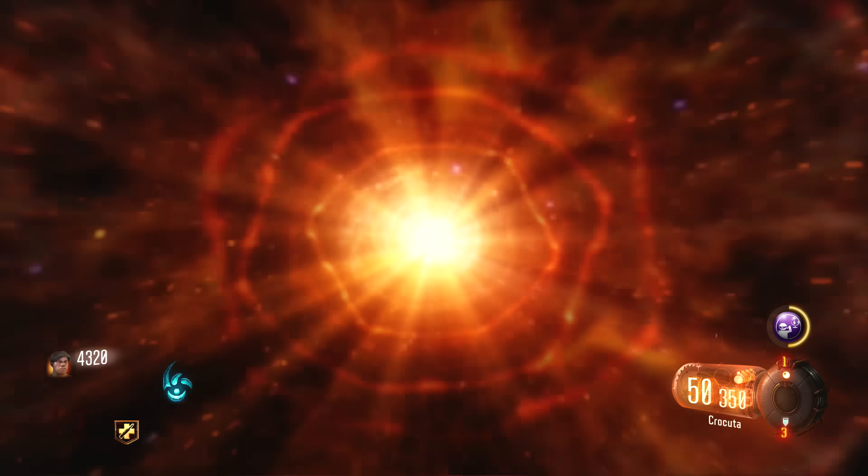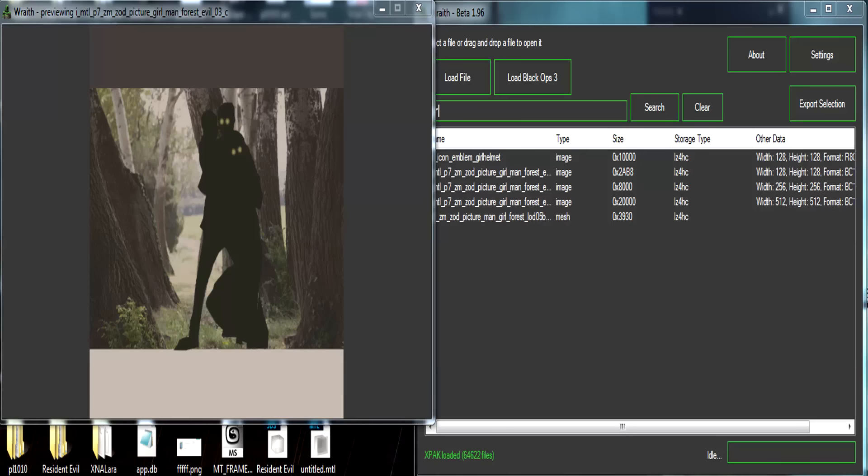Someone has located within the data mine of Black Ops 3 Zombies this image here — and you might be thinking, what on earth is that? If we look to the side we can see some text and it states that this is a picture of a girl and a man in a forest. If we look at these silhouettes we can see two of the characters have glowing eyes, presumably they're zombies, and they are holding a child.